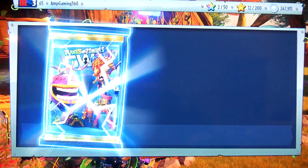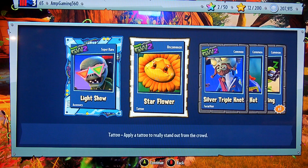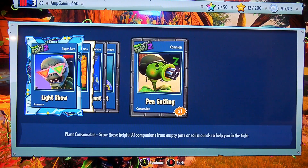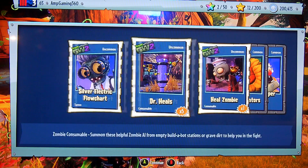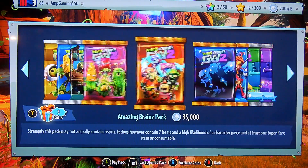Let's open up another Xanny Zombopolis pack. Light Show - that's cool. Star Flower - it's kinda like Starfire, comment down below if you've seen Teen Titans Go. Silver Triple Knot, I think I have that. And Fish Hook Hat. Pea Gatling - nice. Silver Electric Flow Chart. Five Dr. Heroes - I'm gonna have a lot of those. One Heel Zombie. Gold Rectangulators - I have a lot of those. And the Silver Super Clown - great, now we're gonna have a clown roaming around.